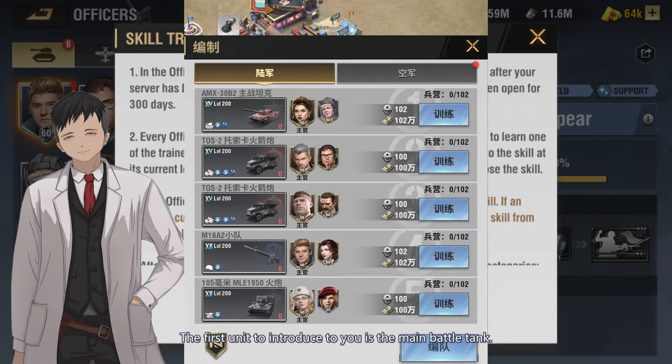The first unit to introduce to you is the main battle tank. In actual combat, I personally position it as a powerful guardian. I need it to have the following characteristics: first, it has enough defense ability to take damage; second, it has sufficient HP to increase survivability; third, it has the ability to recover HP to sustain in a long battle.